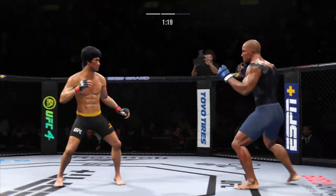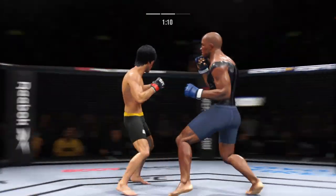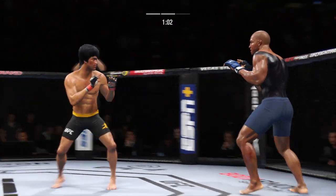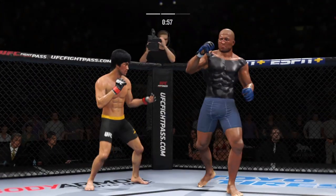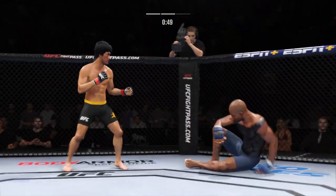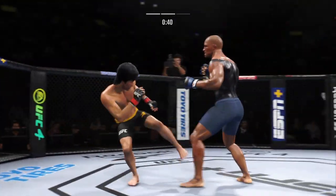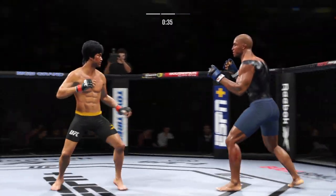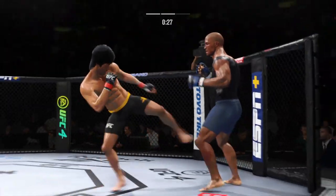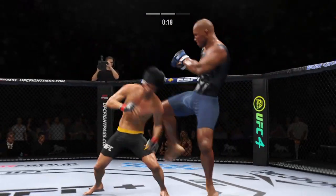Effective punch there. Just misses with the straight right. Hands up — 60 seconds, keep busy. Trying to go to the body, unable to find the target. His corner was pretty urgent after round one — a little bit lackluster in that opening round. He has certainly picked up the pace here, and as a result he has taken control of this second round.